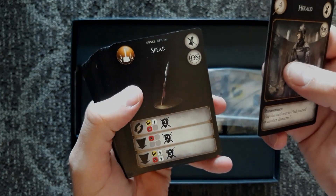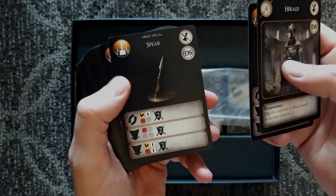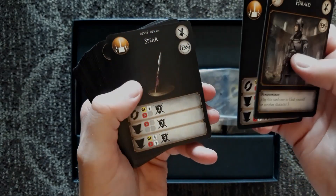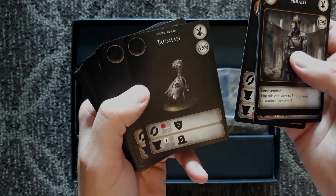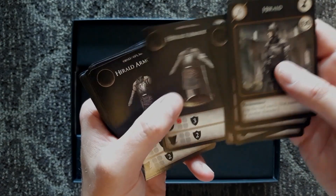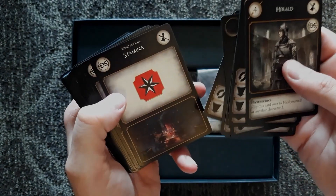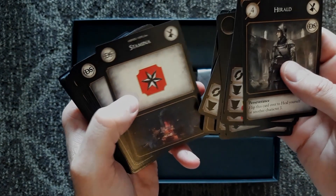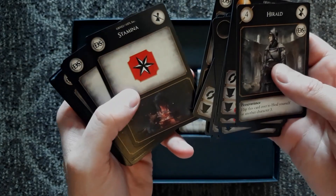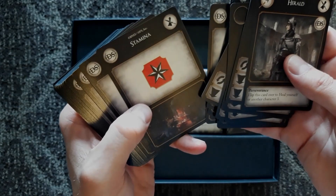I'm not sure if these are different characters you potentially encounter. Looks like you've got different weapons perhaps that you can equip and use. Talisman cards. Different armor you find, just like in the game. And stamina points — these probably enhance your base character stats, making them more powerful.